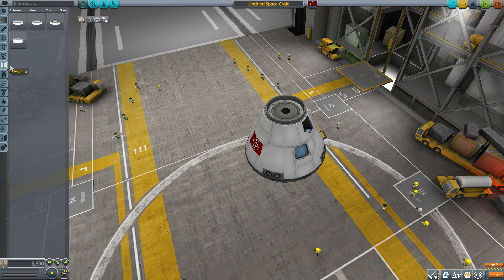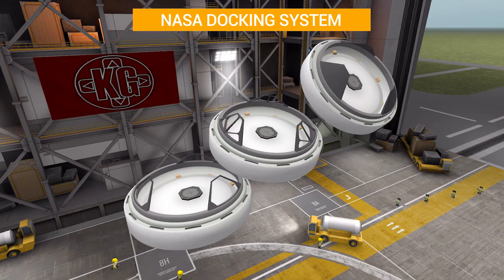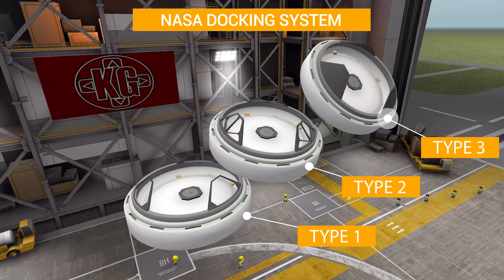In the decoupling category we have three parts to look at together: the NASA Docking System Type 1, Type 2, and Type 3. They are more or less identical docking nodes, just with slightly different designs on the protruding bits, and they all look pretty good.